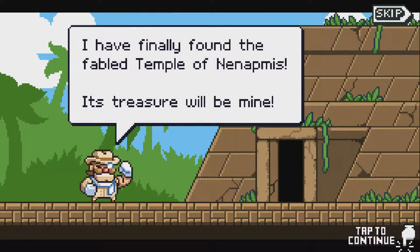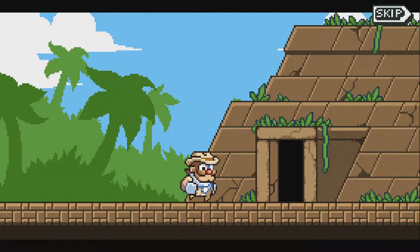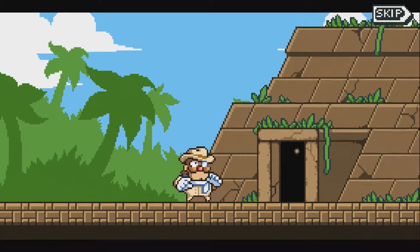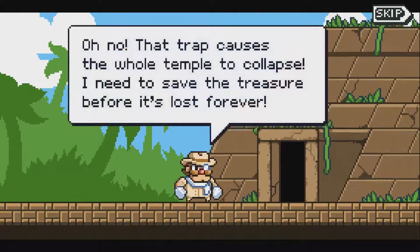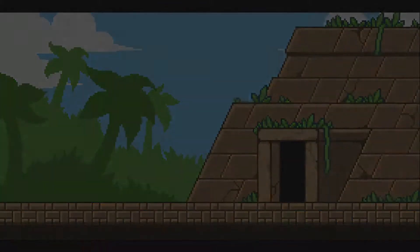I'm hoping it's a good one for once. "I've finally found the fabled Temple of Ninapness. Its treasure will be mine." Oh no, oh dear. Something bad has happened. That trap causes the whole temple to collapse — I need to save the treasure before it's lost forever. Well, you'd better get on with it then.